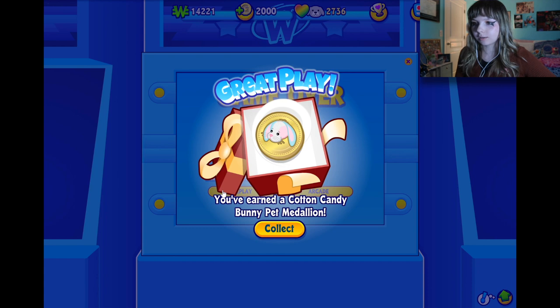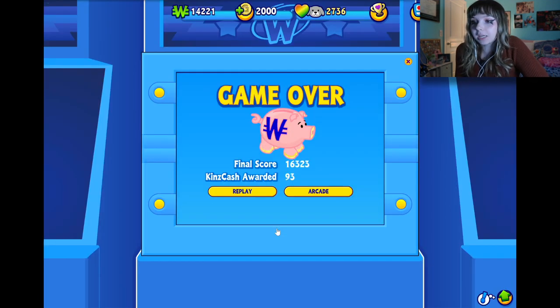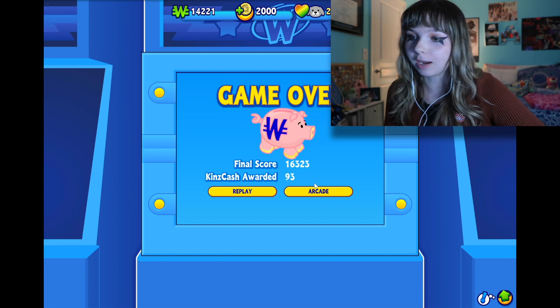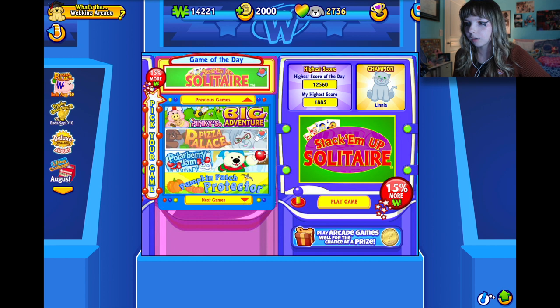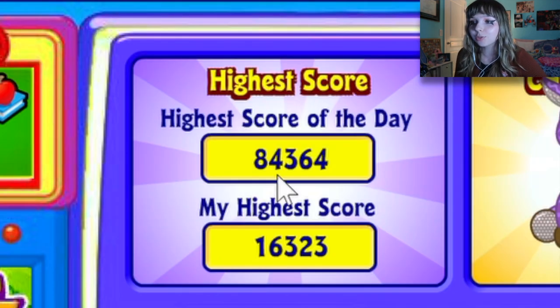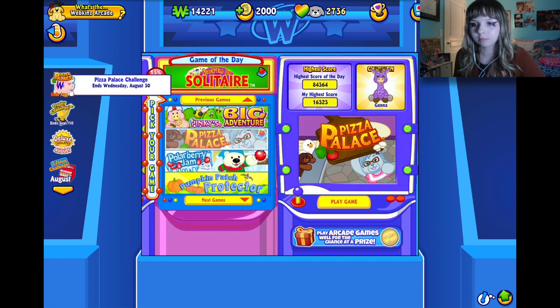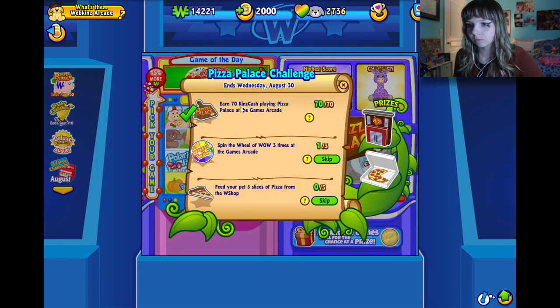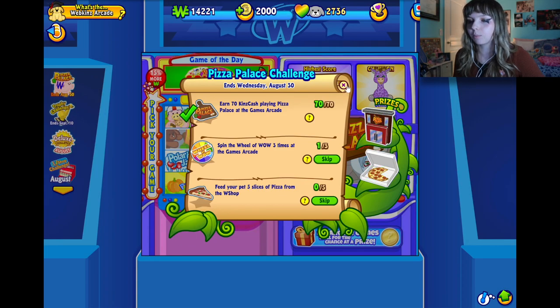I lost after level seven, but it says I earned a Cotton Candy Bunny Pet Medallion — not sure what that means, but I'll take it. We got 93 Kins Cash from that, my score was 16,323. The high score is 84,364 — my score looks so sad compared. Did I win the challenge? Feed your pet five slices of pizza — shoot, I'm not gonna be able to do it.